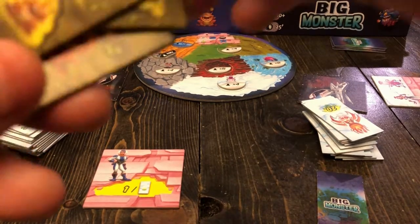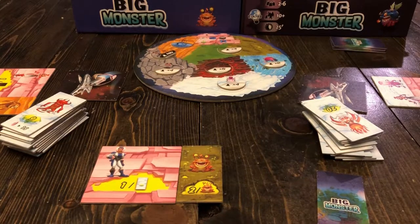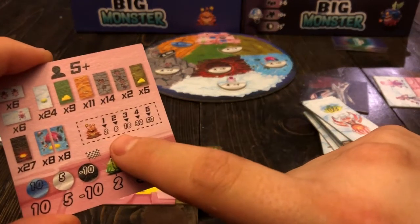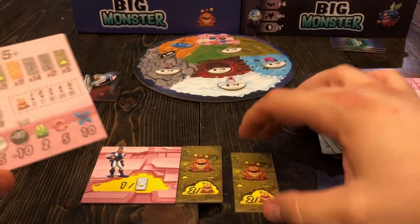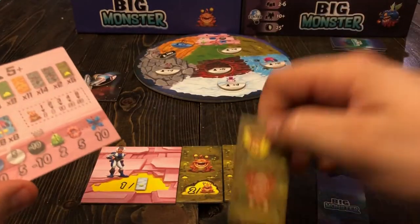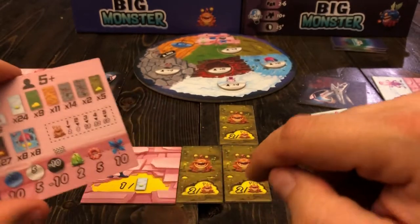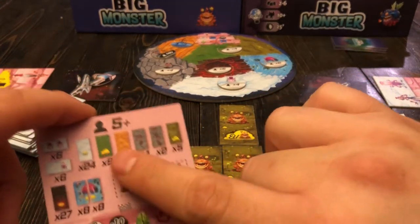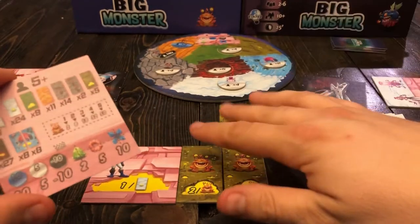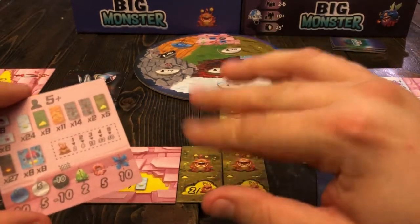Next up is swamp monsters. A swamp monster by itself is worth two points. But the swamp monsters multiply the more you have. If you end up with two swamp monsters at the end of the game, you get eight points because they're now worth four apiece. With three swamp monsters, you get 18 points because they're worth six apiece. There are a total of five swamp monsters in all of the tiles, so if you were to get all of them you could get up to 50 points at the end of the game. All the swamp tiles look exactly the same and they just multiply off of each other.